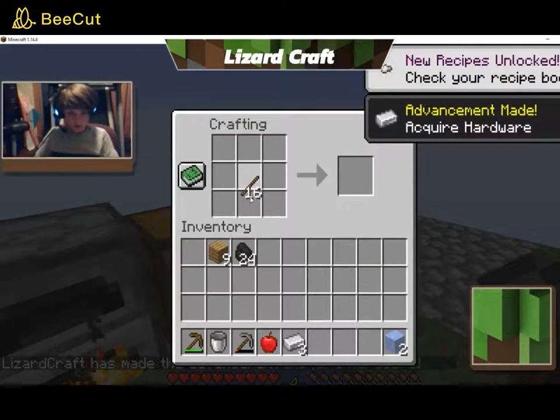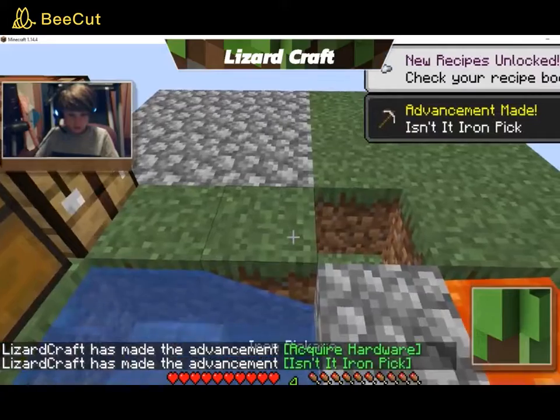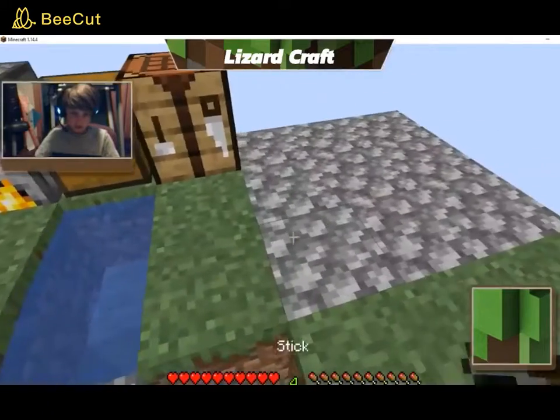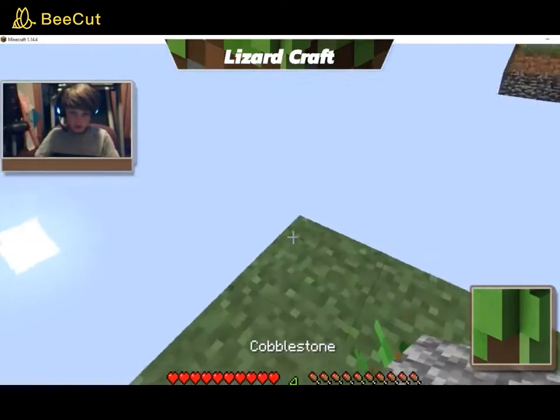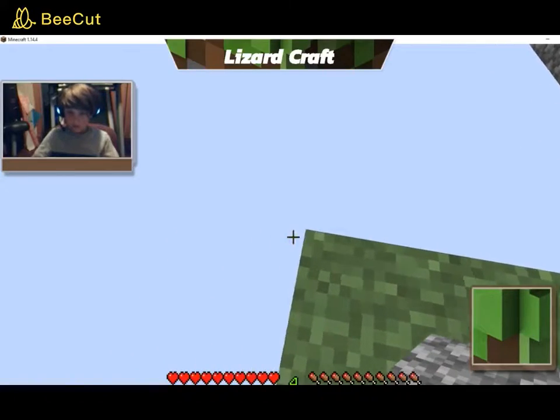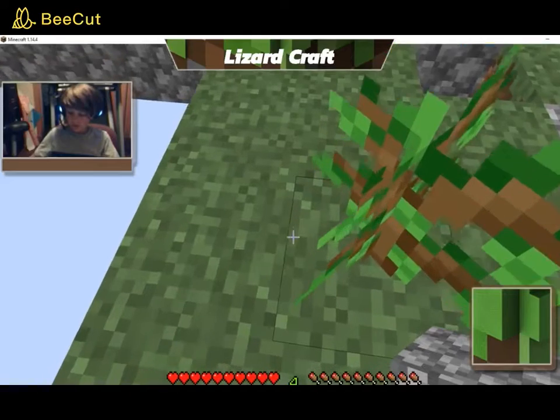Now I can tell you what we're gonna do. We're gonna get a ton of cobblestone and make this island humongous. And now that we've done that, we are gonna shift with my ring finger.